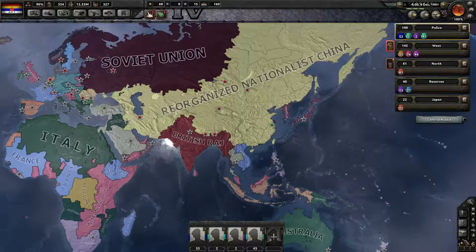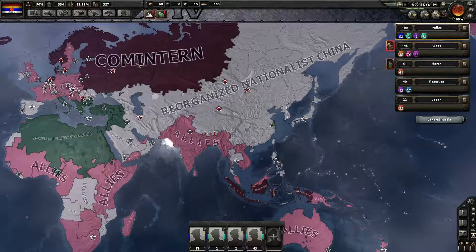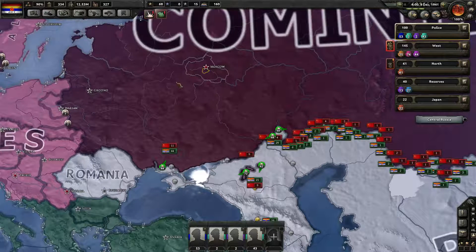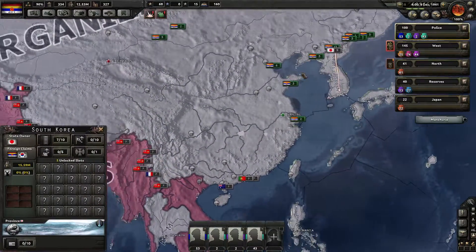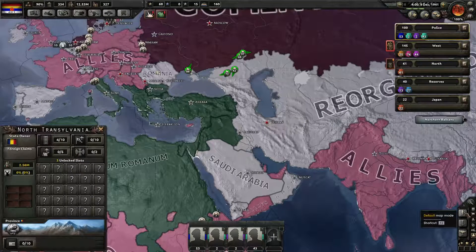Hello everyone, welcome back to the China campaign. We are playing as China and fighting the Comintern. In this session I want to take over Moscow and defeat the Comintern, and also if possible take Japan and possibly some other minors like Saudi Arabia or Romania, depending on if I have time for that.